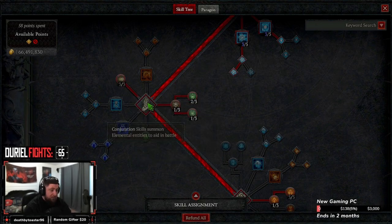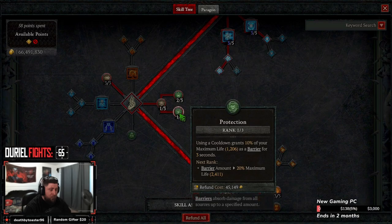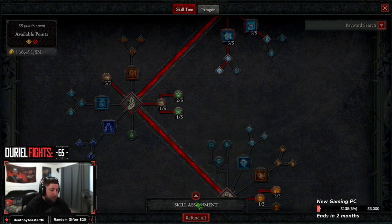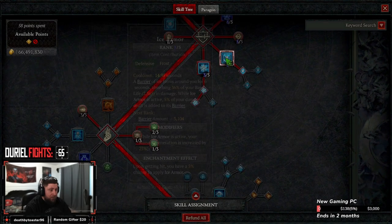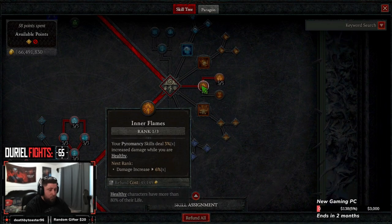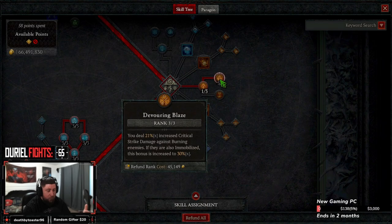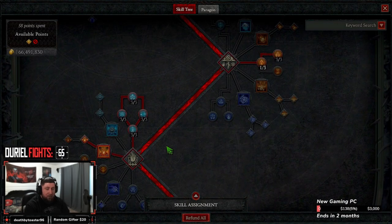One point into Precision Magic to increase lucky hit chance, which is important. One point into Align the Elements for damage reduction, two into Mana Shield for more damage reduction, and one into Protection for a barrier for three seconds. With five cooldown skills plus Ice Armor itself, you should always have a barrier active. Then one point into Flames and Devouring Blaze for more crit chance — up to 30% increased crit damage when enemies are immobilized. We immobilize in two ways: Frost Nova and Remnants of the Infinite.